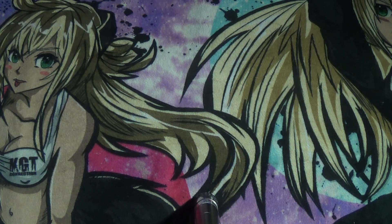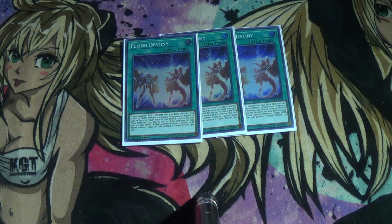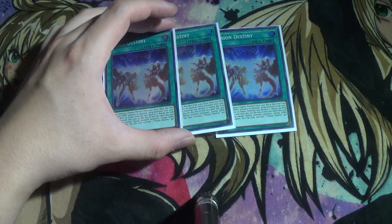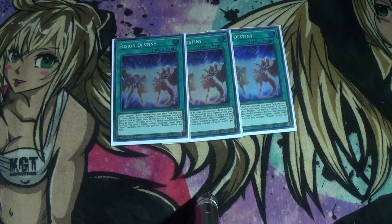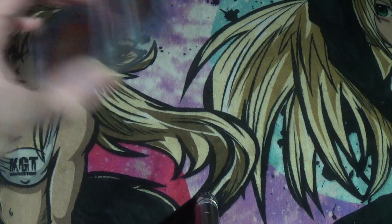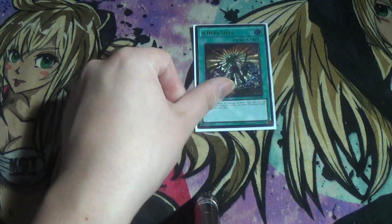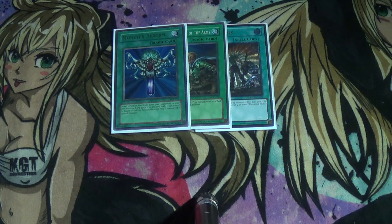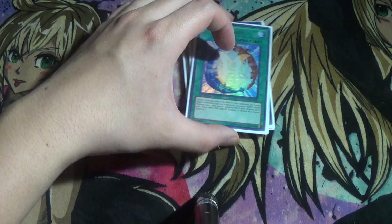For the spells: three Fusion Destiny — this card is basically three foolish burials that you play in the main deck. You have to be really careful about when you play this card. Sure, it's a really good extender, but the turn you activate it you're locked into Dark HEROes, so you cannot do your Miracle Fusion plays that turn. Three Emergency Call, three Mask Change, and the broken one-ofs: Hero Lips, Rotor, Reborn, Poly, Dark Calling for Malicious Bane, and Miracle Fusion — because it's for Sunrise.